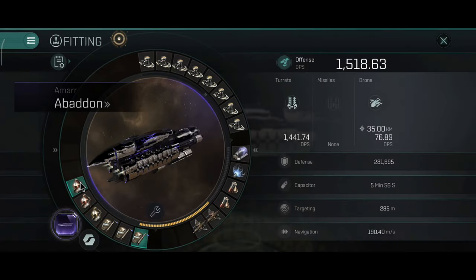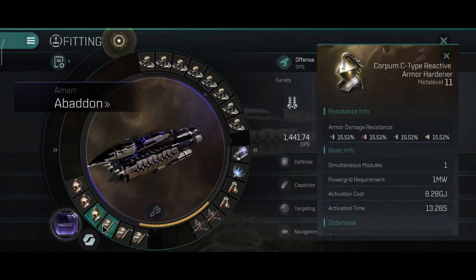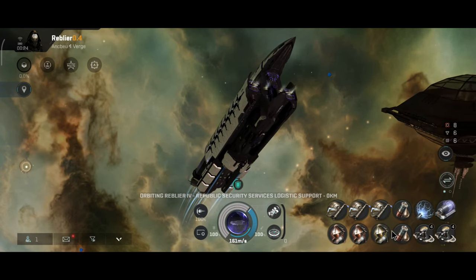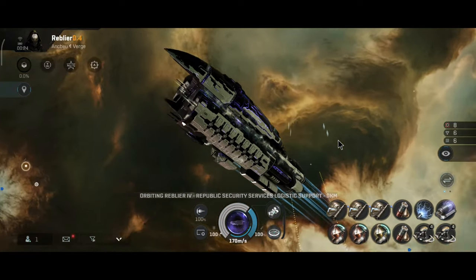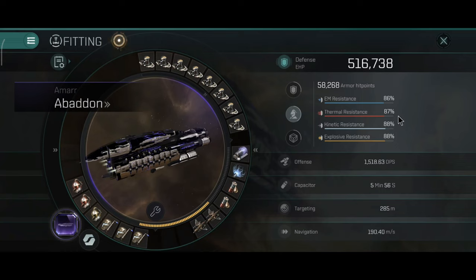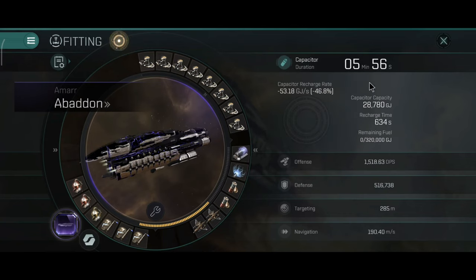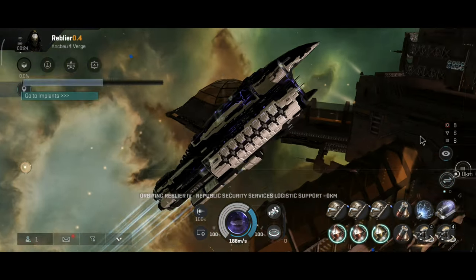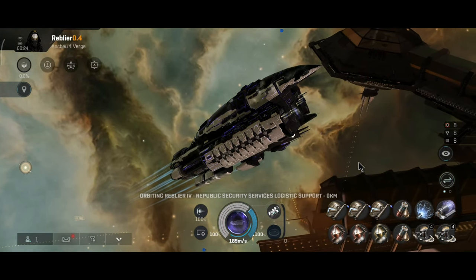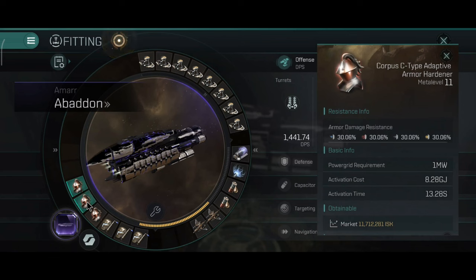This build has dual adaptive, one reactive and triple armor repairs. I personally really like this build — it reminds me of the old school Abaddon build that used armor plates. With this build, you will have solid armor resistance and a really nice armor repair. The one thing that will be a little bit reduced here is the capacitor run time because of the triple repairs. 516,000 hit points, 86, 87, 88 and 88% resistance — really good. The capacitor is 5 minutes and 56 seconds. However, it's an armor tank — armor repairs use less capacitor, so it could last a lot longer. I don't really trust that capacitor run time number on armor tanks, because if you know how to save the capacitor during a fight, your capacitor will last a lot longer than what's stated.